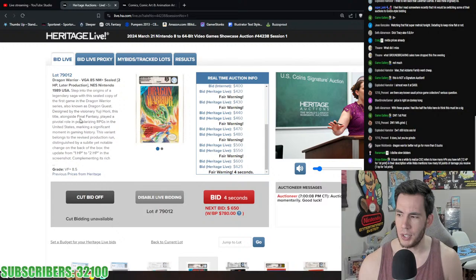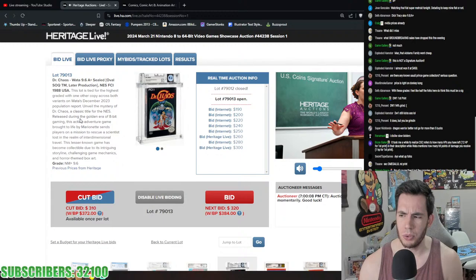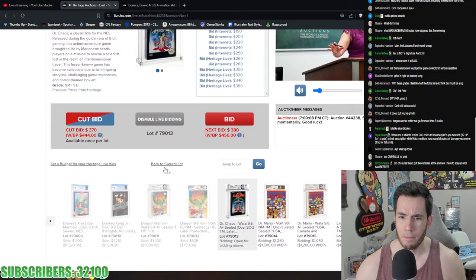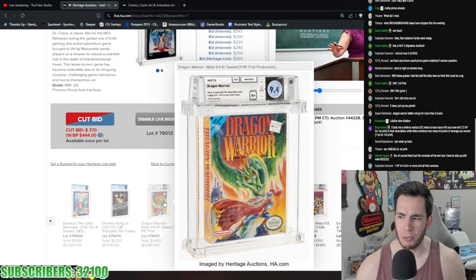CGC uses hit points left in the screenshot to differentiate Dragon Warrior print variants, rather than 'hit points by 2' or 'hit points by 1' like Heritage, WATA, and VGA label it. Dragon Warrior second production VGA 85 going for $750 — basically double the first print. The 9.4 A+ is nicer but you can see the jump from first to second print.